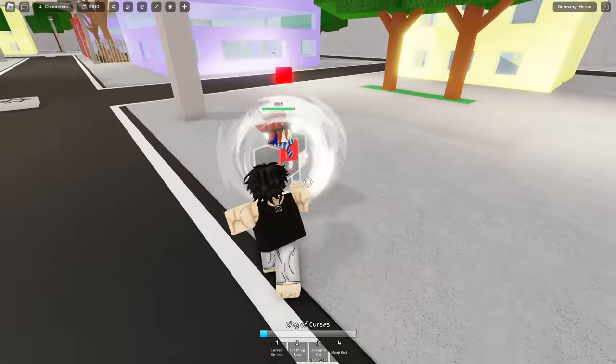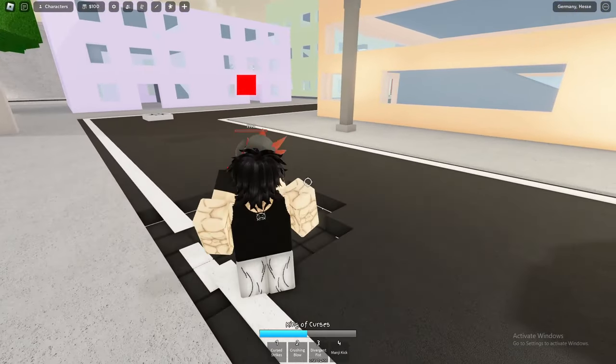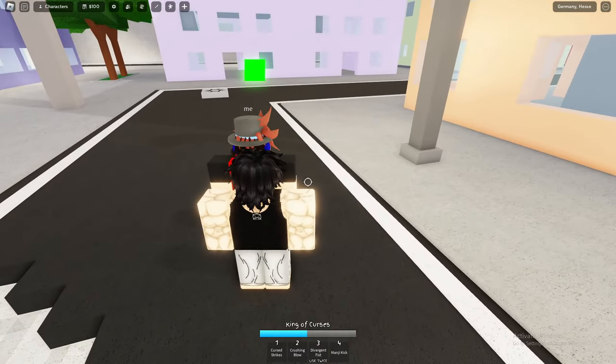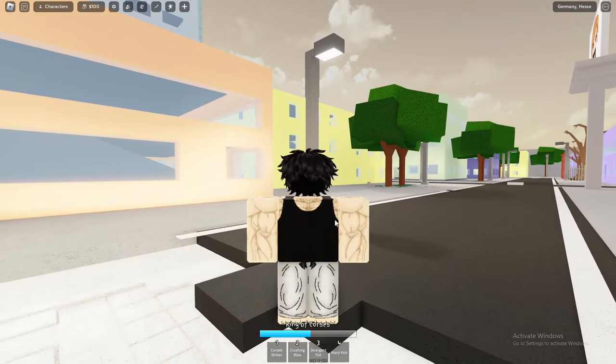Now we're gonna get this dummy low so we can use the new finisher. You can actually use the PS Plus commands to spawn in a low HP dummy — that's one tap, so that's amazing. Let's check out the finisher — Crushing Blow — we slam him twice and then slam back. All right, that's it for everything I wanted to show y'all, now let's go ahead and check out the 1v1s.